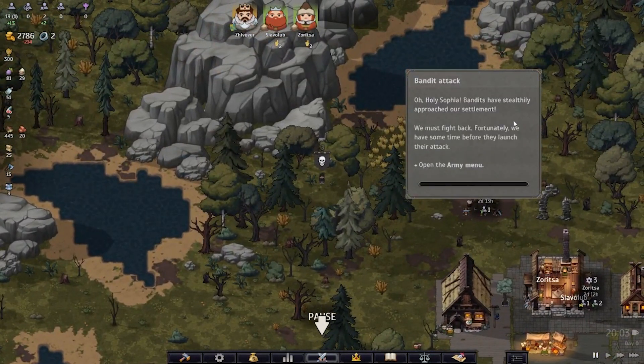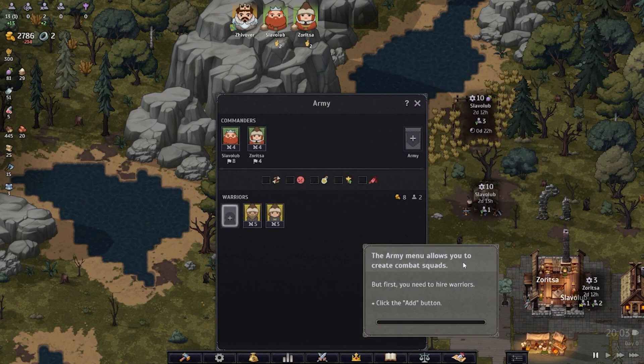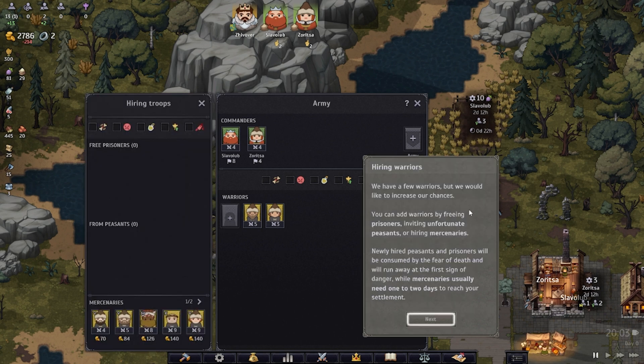Bandit attack! Oh, holy Sophia — bandits have stealthily approached our settlement and we must fight back. Fortunately we have some time before they launch their attack. Open the army menu, which allows you to create combat squads, but first you need to hire warriors. We have a few warriors but want to increase our chances. You can add warriors by freeing prisoners, inviting peasants, or hiring mercenaries. Newly hired peasants and prisoners will flee at the first sign of danger, while mercenaries usually take one to two days to arrive.